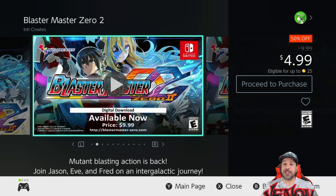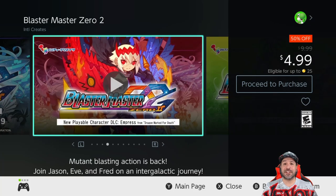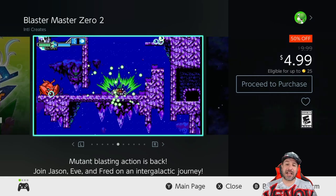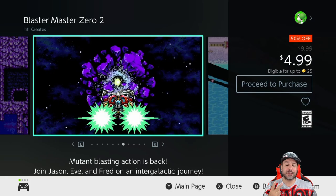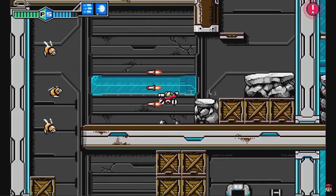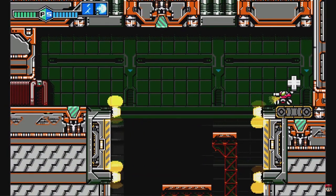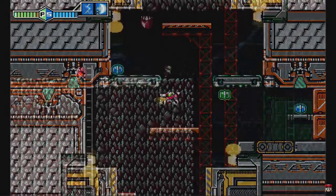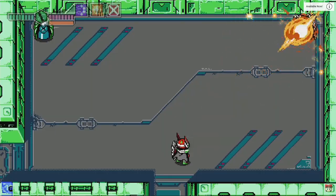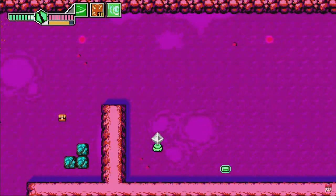Now we're at the $4.99 price point, and this week it is stacked. Starting with Blaster Master Zero — both the first and second entries are 50% off for only $4.99 each. The series is a reinvention of an NES classic mixing 2D platforming with top-down shooting, and these are some of the best 2D platformers on the Nintendo Switch. The third entry is also on sale this week but just busted the $5 mark, so it was covered on the weekend list.